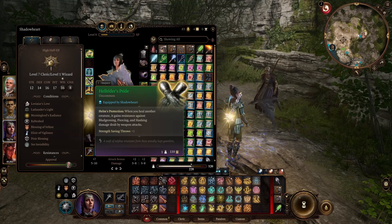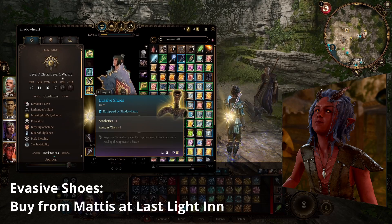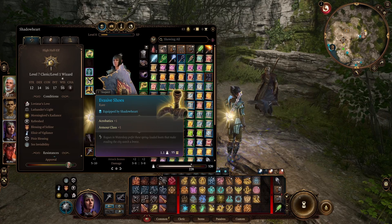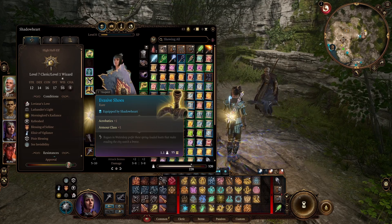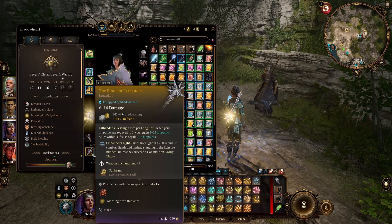For footwear I'm using the Evasive Shoes, which give plus one Armor Class. There's another set of shoes you could use but they're a little less powerful, so mostly early on until you get these. The extra armor class is nice of course.